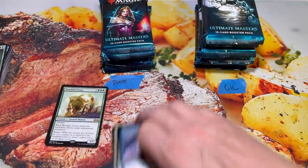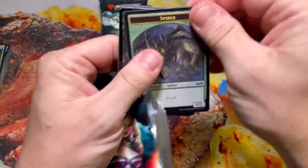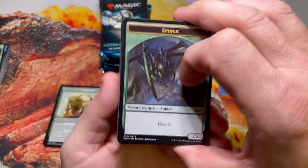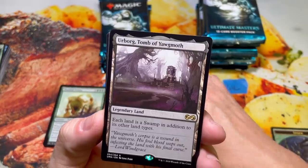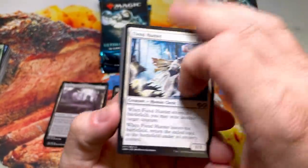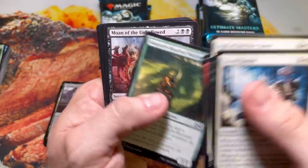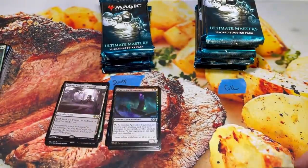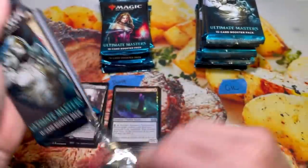So it looks like we're a third of the way through D-Wolf's stack here and no Mythics yet, no crazy big hits. Apprentice Necromancer, Urborg, Tomb of Yawgmoth. Okay — first big hit! This card has actually been going up in value quite a bit lately. There we go, D-Wolf. Very Alive is a good uncommon. Terramorphic Expanse is a fetch land — just depends on how you look at it. Next pack.